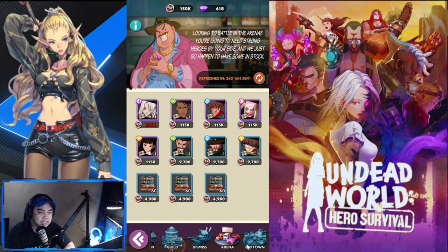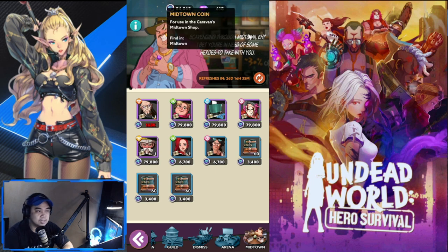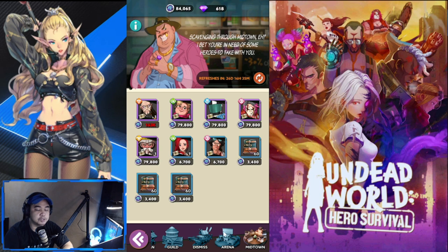For the midtown store, those who have been playing midtown will accumulate midtown coins. Similar to the arena store, the biggest item here is Astra at 163k coins — the best one to get. The epic heroes are good if you're going to use them, but ideally wait for Astra to be available.